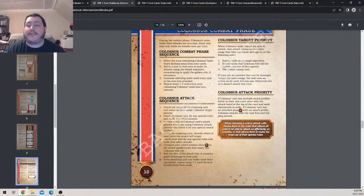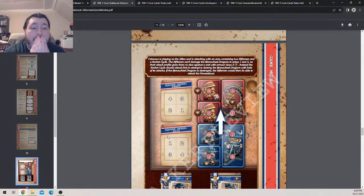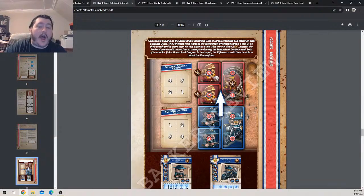Example: Colossus as the Allies is attacking with an area containing two riflemen and a rocket cycle. The riflemen can't damage the monowheel dragoon in areas one and three, as their attack profiles give no dice against armor class two. Instead the rocket cycle should attack first to attempt to destroy the monowheel with both of its attacks. If the monowheel dragoon is destroyed, the riflemen are then able to attack the Panzerfaust.